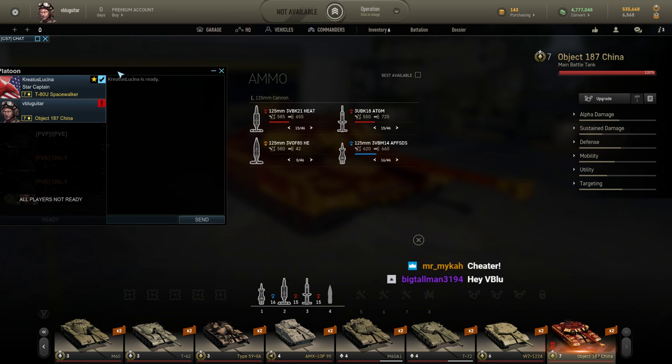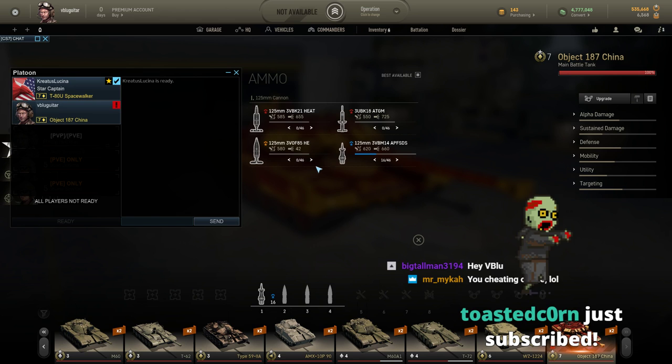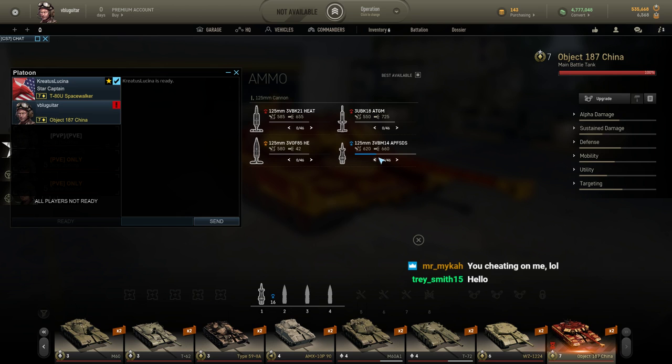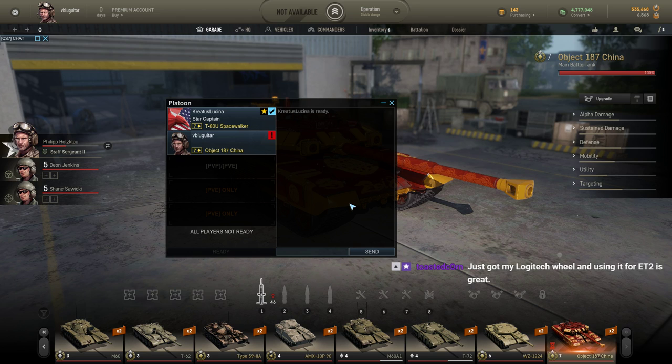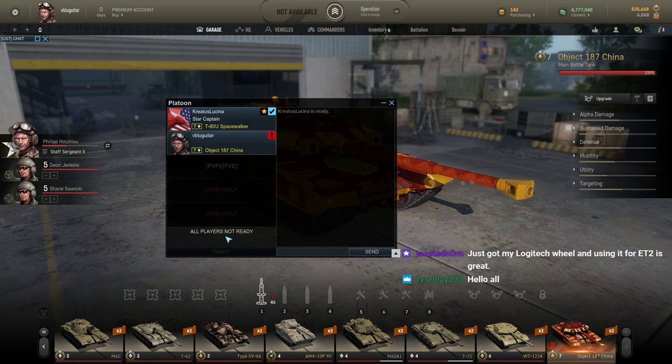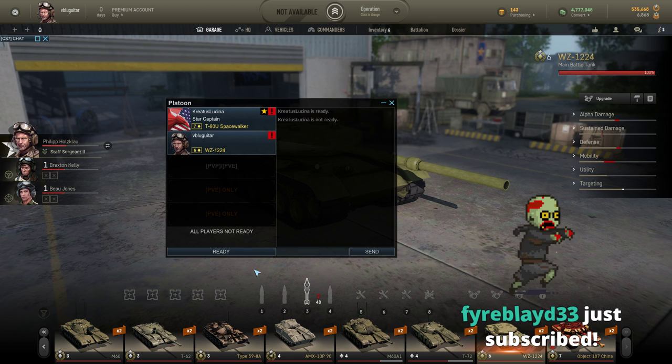I would just switch those all to one type, probably armor piercing. What's the best one? I have heat, ATGM, APFSDS, and HE — whichever one has the best penetration. That'd be 620 or 667. The pen is the second stat, correct? Yeah, so that's going to be that. All the damage in the world means nothing if you can't get it inside the tank, right? It's still grayed out — what the heck? Maybe I'm not allowed to use this tank.